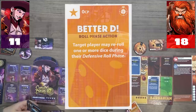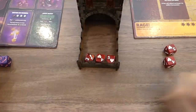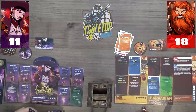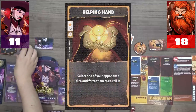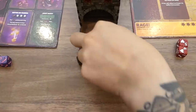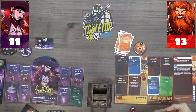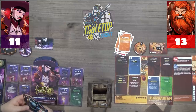Victor is hitting Caleb for seven but Caleb heals four — net three damage. Victor plays 'Helping Hand' for zero CP: select one opponent's die and force them to re-roll it, picking Caleb's highest healing die. Caleb re-rolls it, now only healing two total. Caleb takes five net damage, dropping to 13. Victor is on 18 after healing.